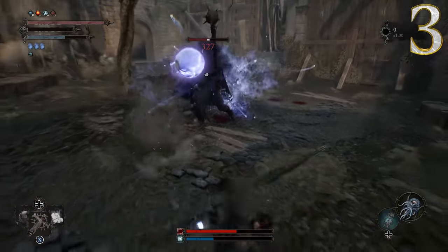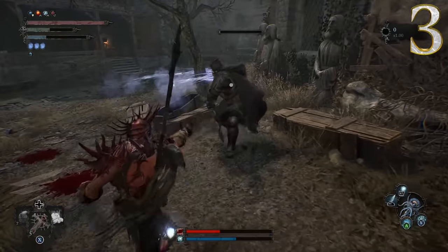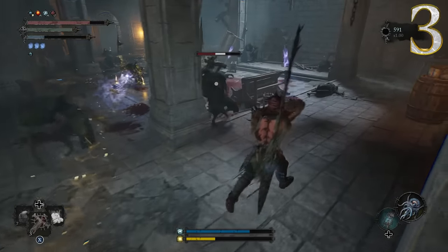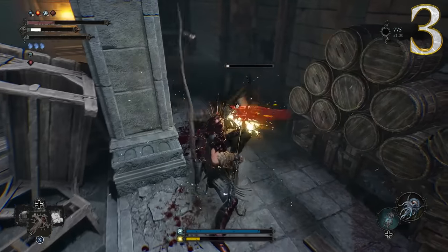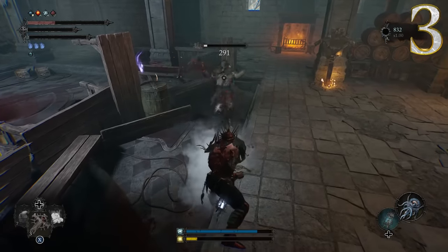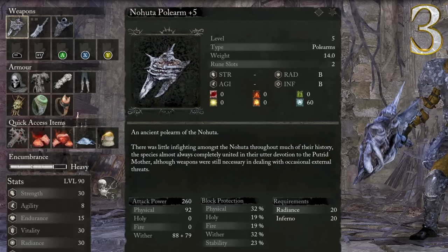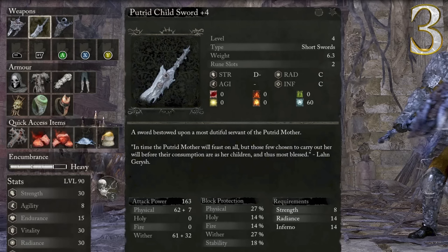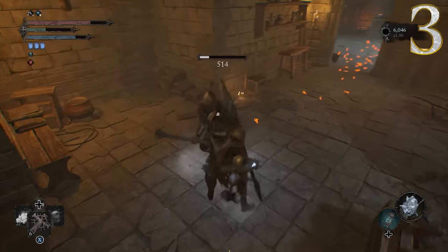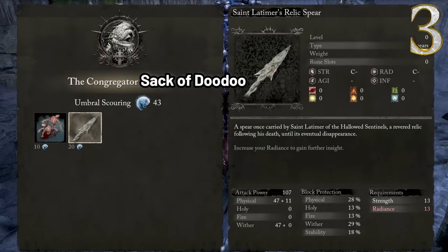Of course, you always need the spam spell — something low cost and fast that you can spam at everything. This build is primarily a spellcaster because, as far as actual Umbral weapons go, you are out of luck for at least the first half of the game. There are some very strong Umbral weapons — the Veil Piercer, the Nohuda Polearm, the Putrid Child Sword — but those are all weapons you won't find until around the snow area. In the meantime, you can use whatever deals wither damage, such as St. Latimer's Relic Spear, which you can get from the Congregating Sack boss remembrance.